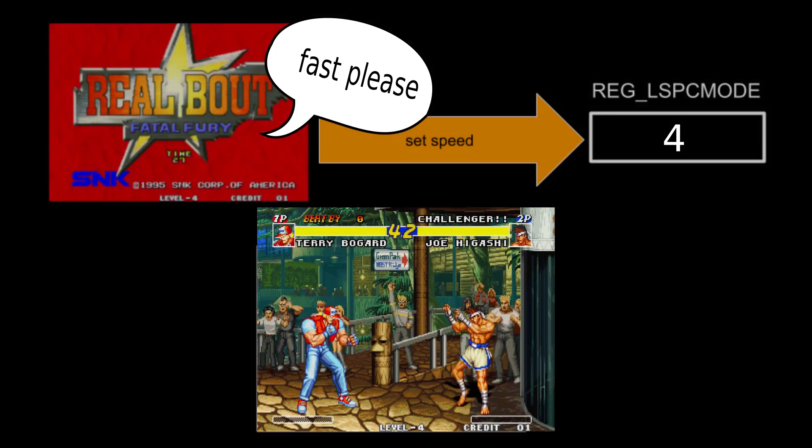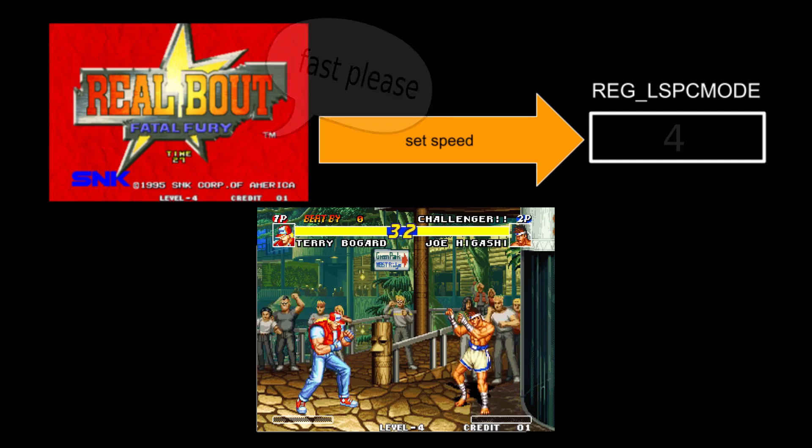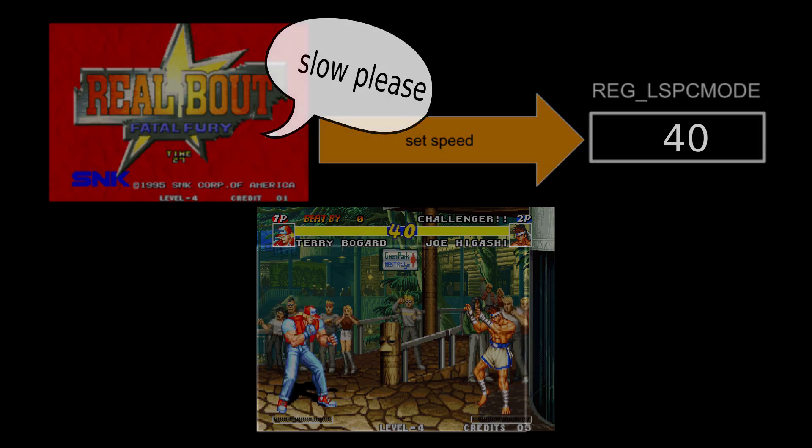The game controls how fast auto animations run by sending a value to the LSPC mode register — a way the game and system communicate with each other. This value tells the system how long each frame should stay on screen. There is only one global value, so all auto animations throughout the entire game run at the same speed. But the game can change the speed whenever it wants, and it can also turn the animations off entirely if needed.